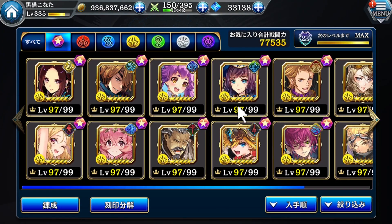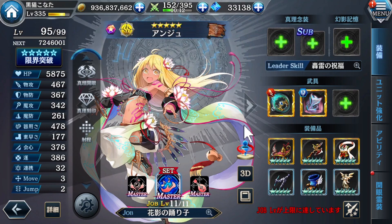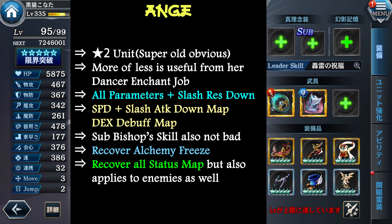These are the other Thunder units I'm going to talk about with a very short description. First is Anju — she is a 1 or 2-star unit, but she is still very good even right now because she is a dancer. She can debuff slash resistance down along with other parameters.